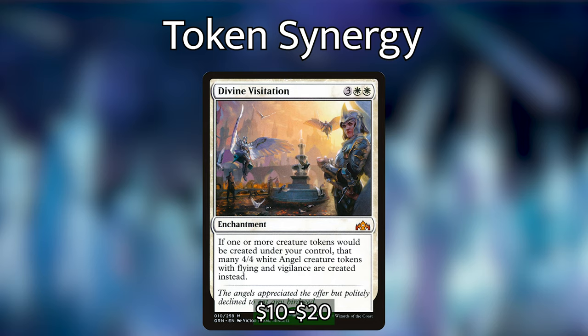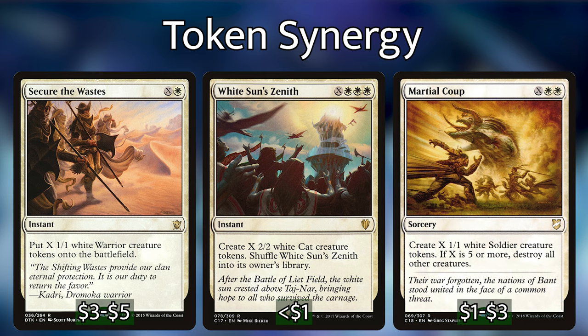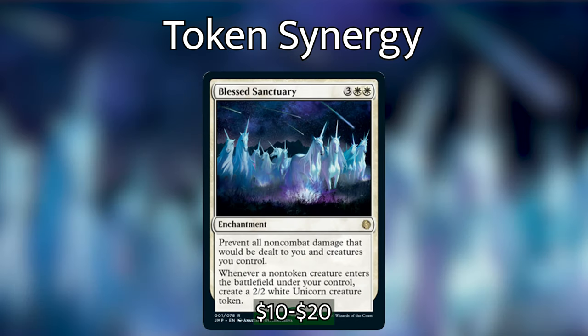We have Divine Visitation, which turns all of our little tokens into 4/4 Serra Angels — which is absurd. We've also got a bunch of X spells like Secure the Wastes, White Sun's Zenith, and Marshal's Anthem, where however much mana we pump in we get that many tokens. We also have Blessed Sanctuary, which has awesome synergy with our commander. The first part prevents all non-combat damage that would be dealt to us and our creatures, stopping pyroclasms or Blasphemous Act. It also says whenever a non-token creature enters the battlefield under our control, we create a 2/2 white Unicorn creature token — and with Emil's second ability we can give those Unicorns two plus one plus one counters each.